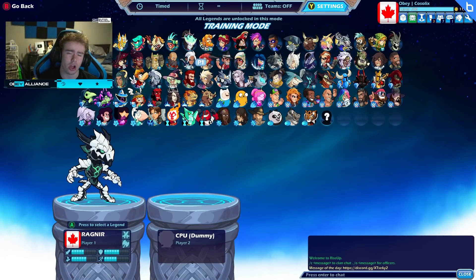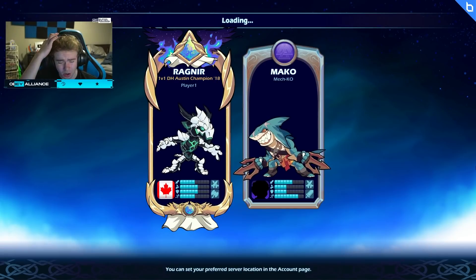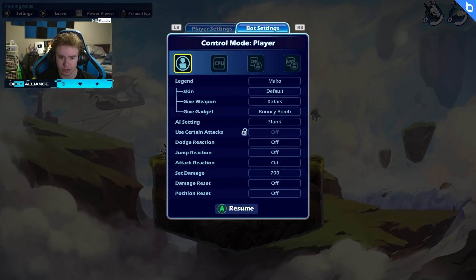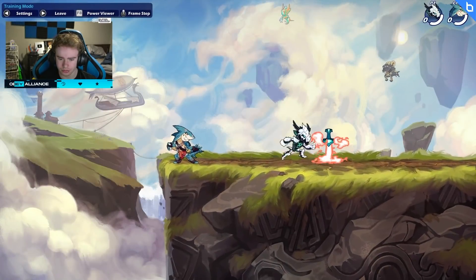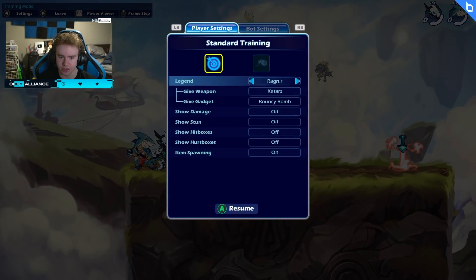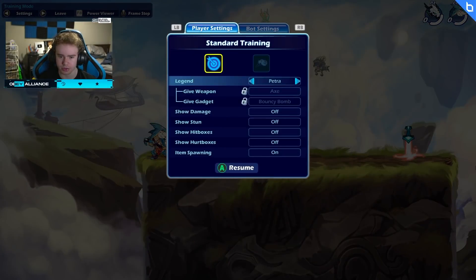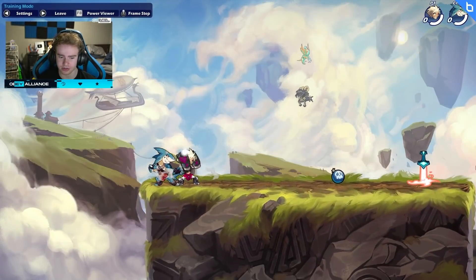Not all weapon throws are actually the same — there's a big misconception. The weapon throws look almost identical but they're all pretty weird individually speaking. So if I throw guitars, you see how it goes all the way off the stage? Guitars go pretty far. If I throw axe, it also goes pretty far. If I throw orb, it goes off the stage. If I throw gauntlets, it goes off the stage. If I throw a lance, it goes off the stage pretty fast. If I throw a spear, it goes off the stage pretty fast.